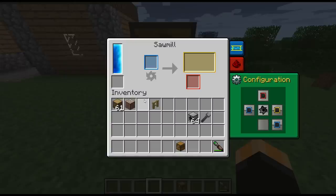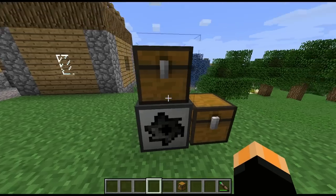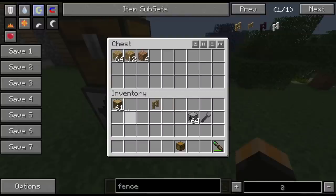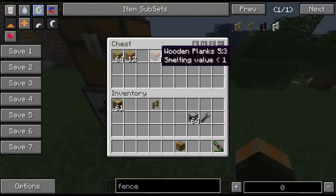We also have rubberwood — the Sawmill will process rubberwood and we get four wooden planks out of it, which is good to know. Normally from RedPower rubberwood you would only get sticks if you tried to craft it, but with the Sawmill you're actually getting what looks like jungle wood planks out of it.